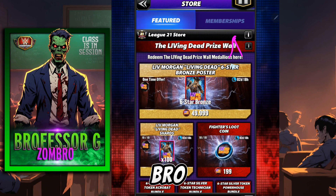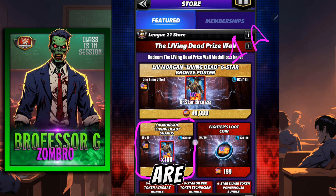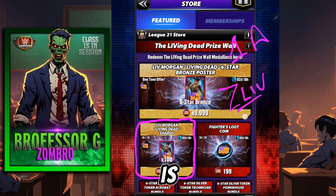So for the bro, 1A is actually getting the shards that you need. If you are within striking distance and you have enough medallions to get Liv Morgan — zombie Liv, that is — then that's where you should probably spend them.